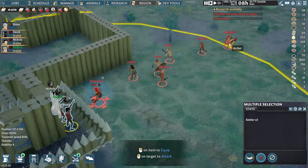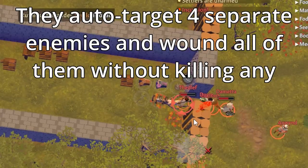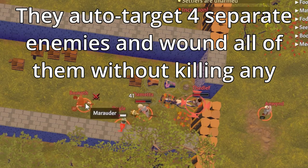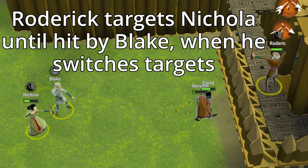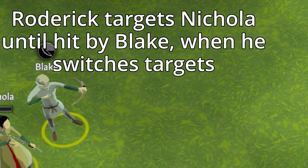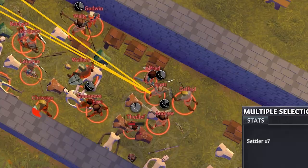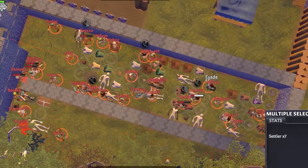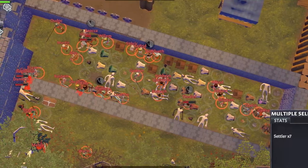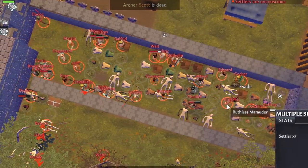I've mentioned it a couple times now, so what is focus fire? Your soldiers naturally choose targets in range with a preference for those that are attacking them. However, since enemies randomly choose their targets, this means your villagers are often hitting different enemies if you just let them auto target. Focus firing means telling all of your archers to hit the same target. This means that they'll die as quickly as possible and you're not going to take any longer to kill the entire group, which means that you're in turn taking less damage.